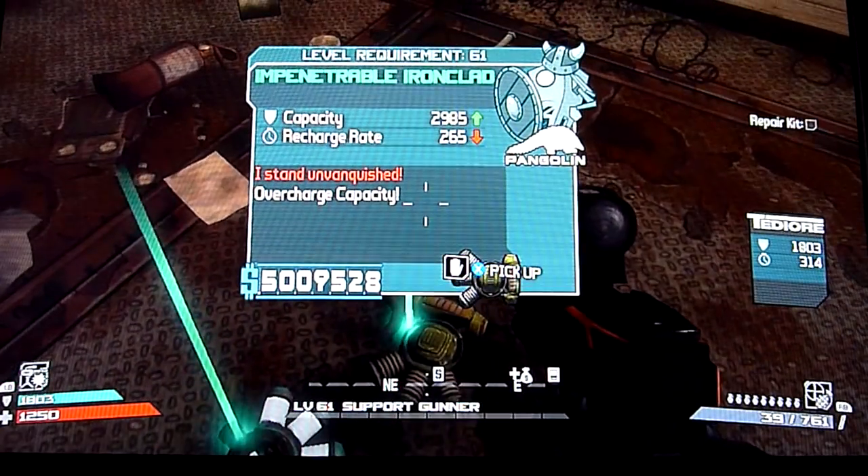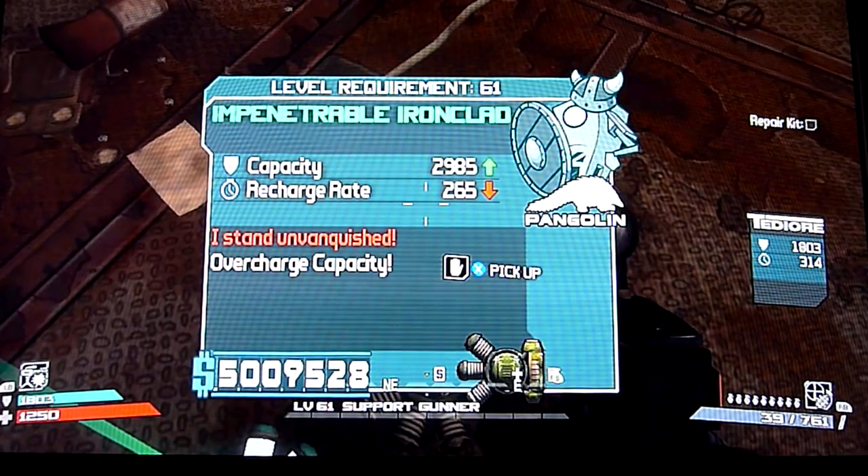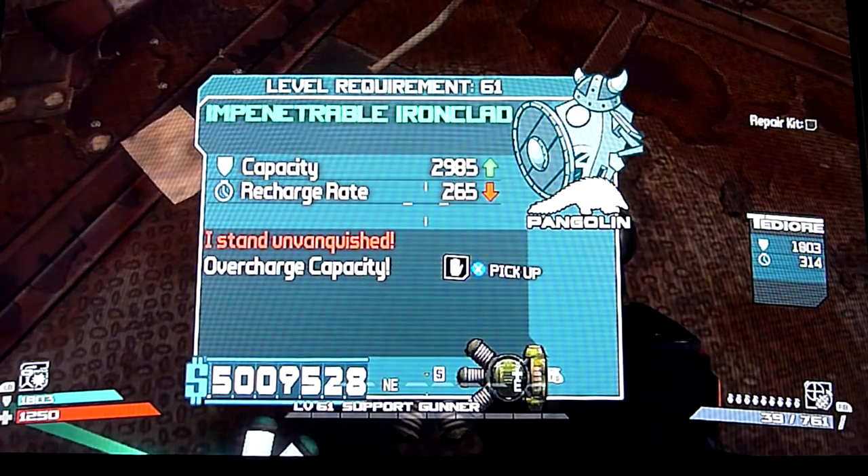Next is the Impenetrable Ironclad. The Ironclad is the highest capacity shield that anyone's found at the moment. So if you put that on a character with a shield boost ability, you're not going to die anytime soon. The red ability is just the overcharge capacity.